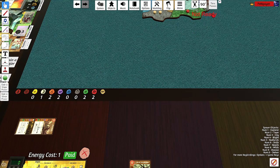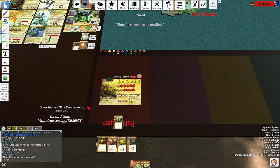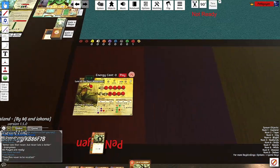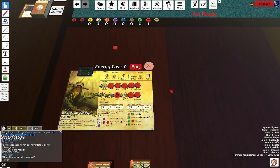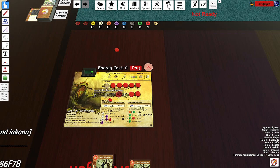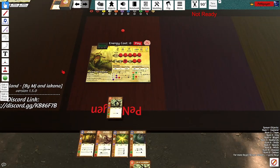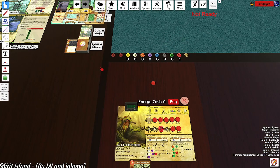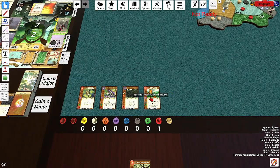Time passes, next turn. We're going to get another presence out just to prepare for a reclaim turn. So we're going to have one energy. If we reclaim next turn we might have two energy, which is okay. Depends on the minor we grab — if it's zero cost we'll have three energy.